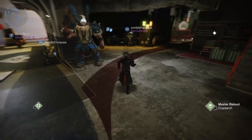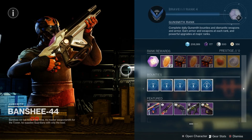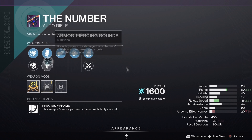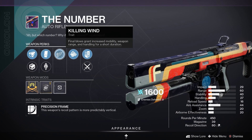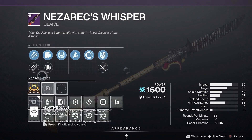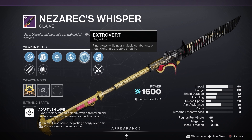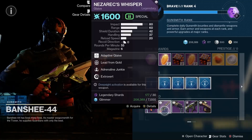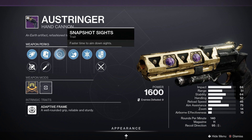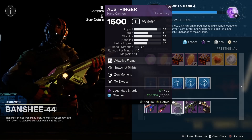We're in the tower — it's Tuesday, reset day — so let's check out Banshee's weekly weapons. First we have The Number with Extended Barrel, Extended Mag, Killing Wind, and Multi-Kill Clip. We've got Nezarec's Whisper with Super-Cooled Accelerator, Appended Mag, Lead from Gold, Adrenaline Junkie, and Extrovert — a really good Glaive. Then we've got the Ostringer with Corkscrew Rifling, Alloy Magazine, Snapshot Sights, and Firmly Planted — that is a tasty little combination for PvP.